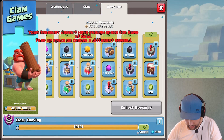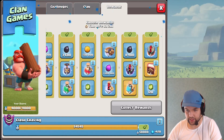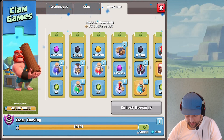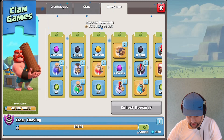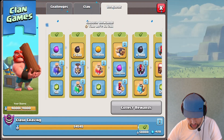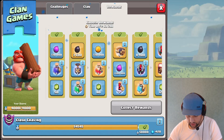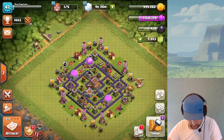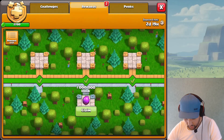From clan games rewards, we're going for the book of building and definitely builder potions — best value for us. For other tiers: not elixir, wall rings aren't great, maybe hero potions, then training potions. I'm going to go for dark elixir from the last tier and a power potion. We were able to collect all of that. The remaining rewards are just elixir and elixir.